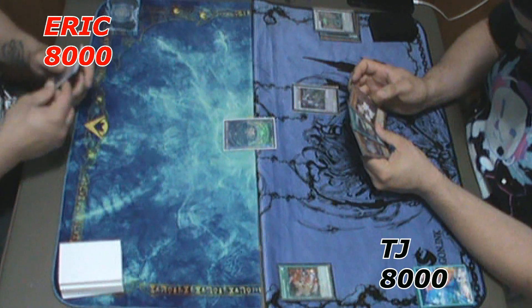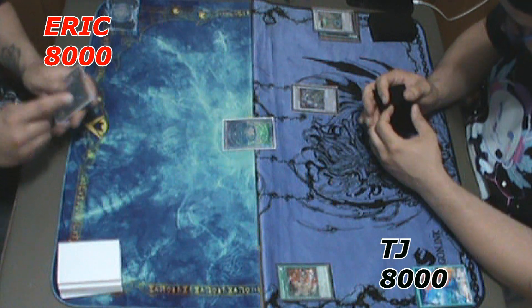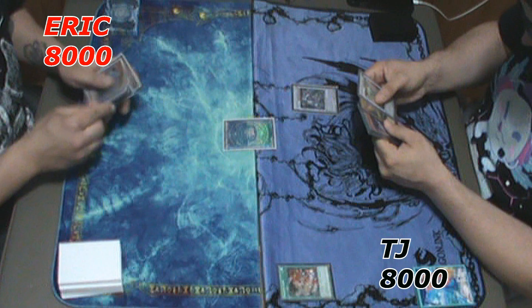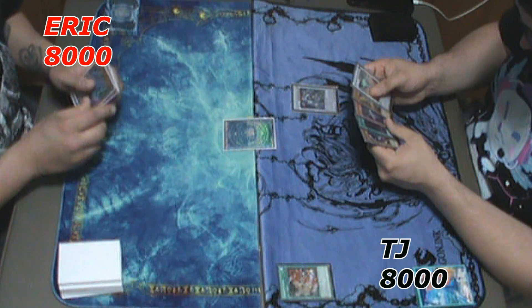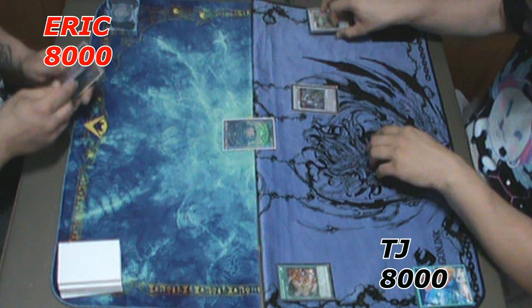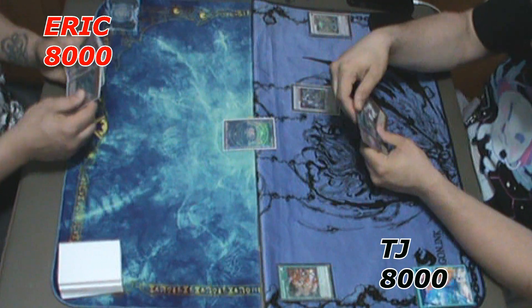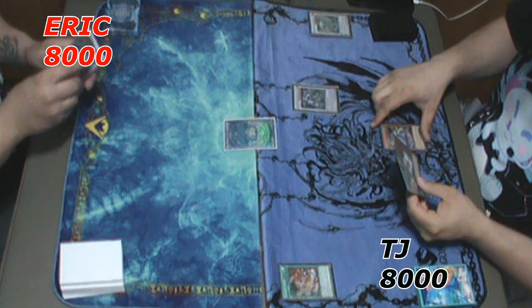He didn't even use Ancient Fairy Dragon's Special Summon ability, but he has Crystal Wing on board to try and stop any of my hand traps, Nibiru, or anything of that nature — just trying to establish early advantage. Crystal Wing is still such a pressure card. It's still really good.